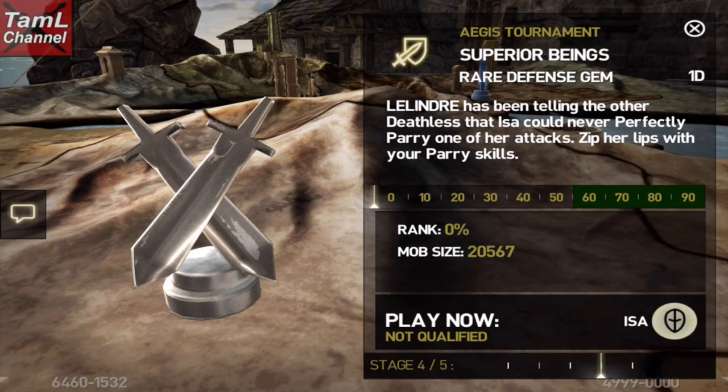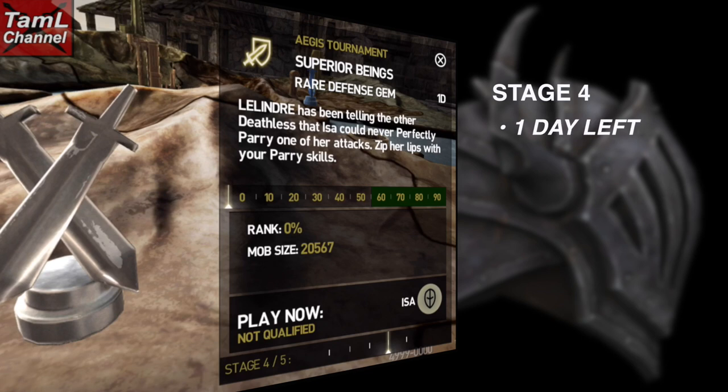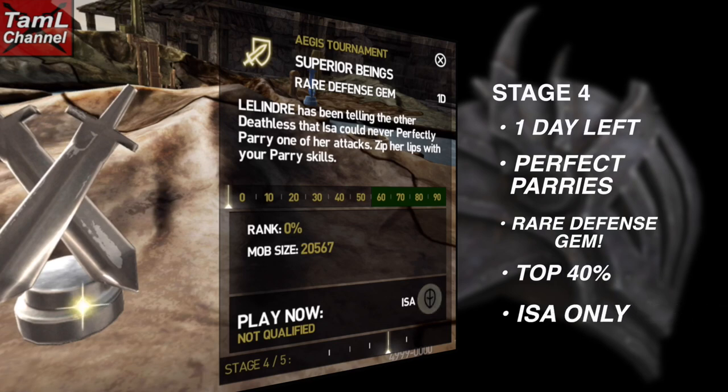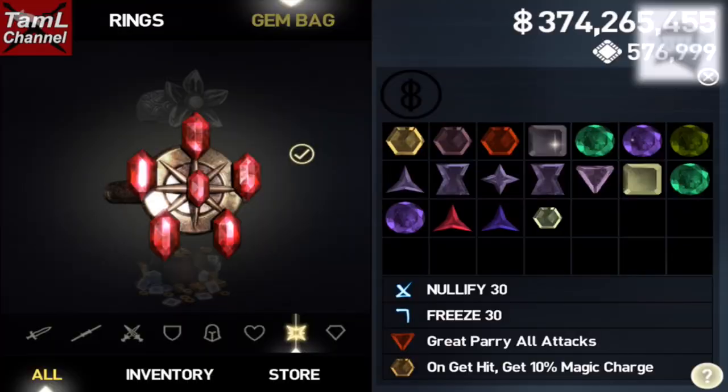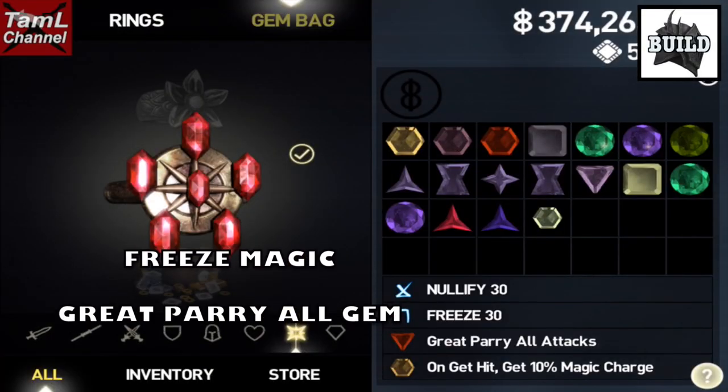We're into stage four of the Aegis tourney for the Colossal Helm, and there's about a day left. It's perfect parries against the Lindray, and the prize is a rare defense gem. The top 40% will go through to the last stage, stage 5, and we can only use Isa for this stage.